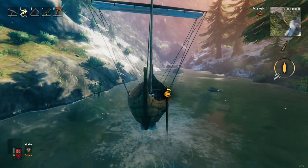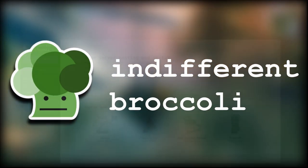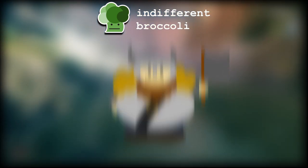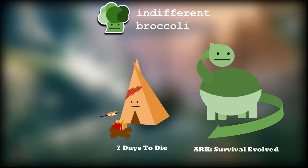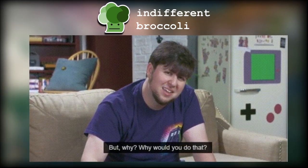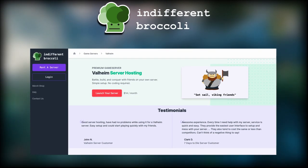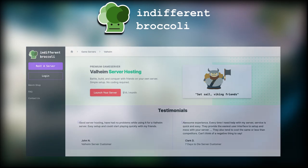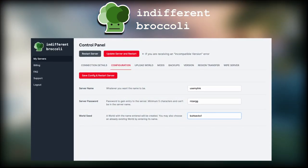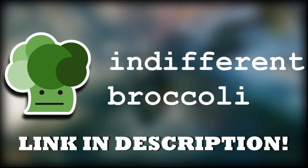But before we get into the video, do you like Broccoli? Well good, because today's video is sponsored by Indifferent Broccoli Surfer Hosting. They host servers for Valheim but also host servers for other games like 7 Days to Die, Survival Evolved, Minecraft and more. Renting a server in Valheim makes it possible to have a world where you and your friends can play 24/7 without you having to wait for a host to be in the game. They have a very simple setup that takes less than 2 minutes with 1 button pressed to launch your server. You get a 2-day trial for free via my IndifferentBroccoli.com link, so try it out without any risk.